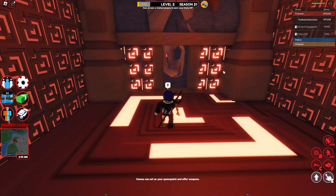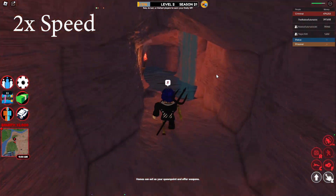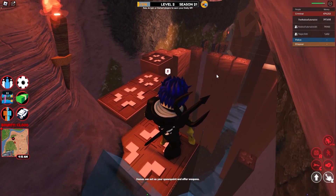Now that I've made it to here, come down this cave. You'll now get into this room where there are a bunch of arrows. Try and avoid them.